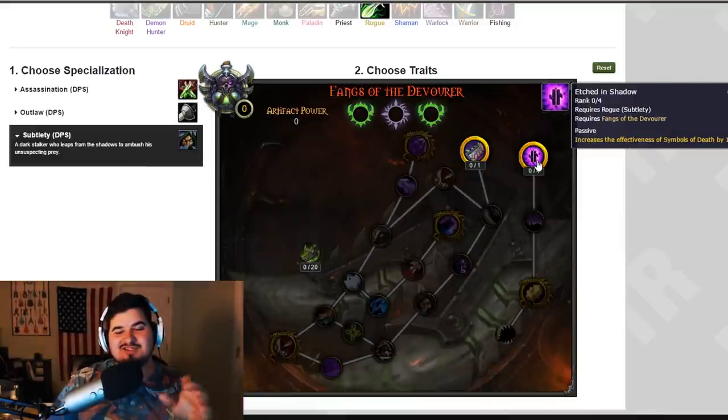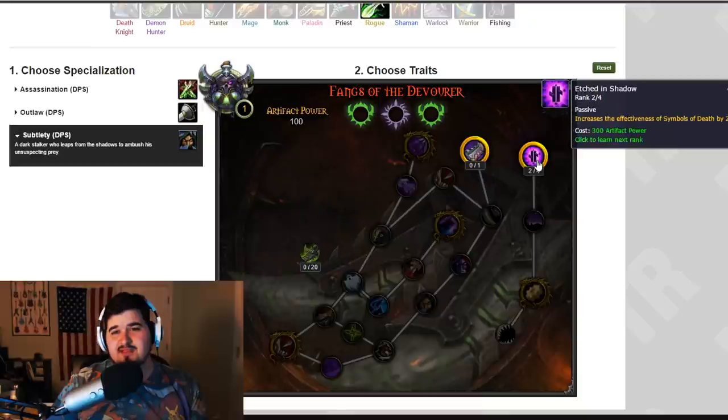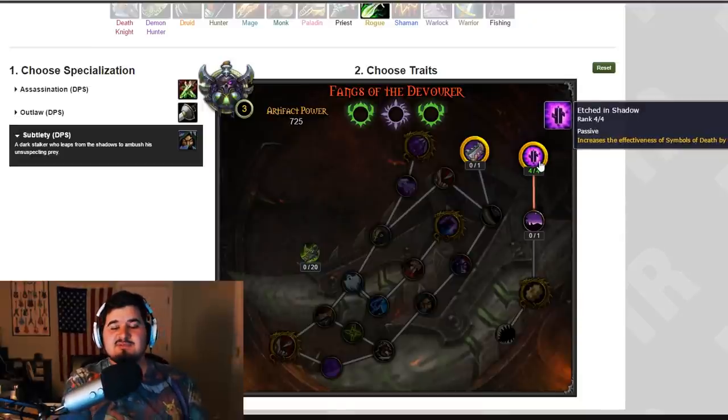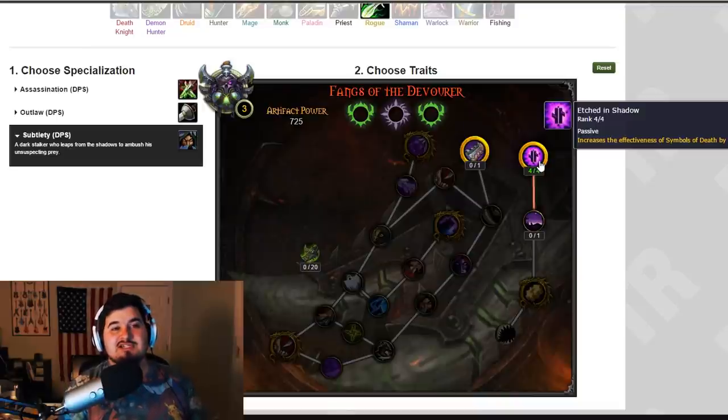For Subtlety, the first trait is Etched in Shadow: buffing it up increases the effectiveness of Symbols of Death by a flat 4% damage increase per rank, for a total of around 24% damage increase. The difference between 20% and 24% isn't massive in the long run for PvE. I can see it making a change in PvP for short-term burst situations, but compared to direct damage on Garrote or the crit chance on Saber Slash, I feel like this isn't quite as exciting.